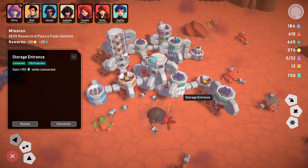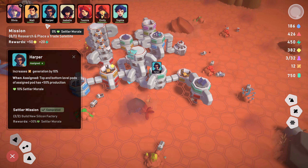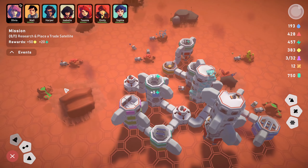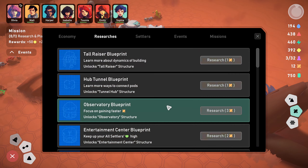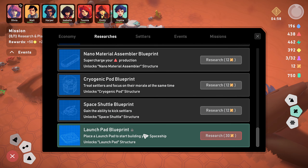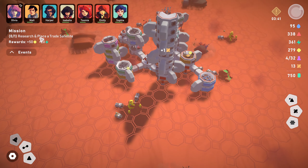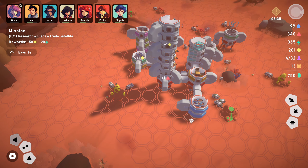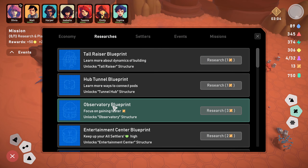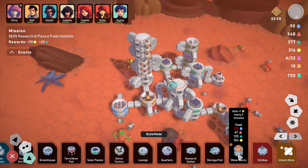I wish the tunnels cost something - they're all free. I feel like they should cost building materials so you have to utilize them a bit more carefully. The base is coming along pretty cool. I'm hovering over spaceship parts - research launch pad to unlock. I'm kind of cheesing towards the end. A settler has fallen ill. You can rotate the buildings when they're placed. Let's assign Olivia to the sick bay. Kind of hard to keep on top of everyone - let's get Harper in, he's already assigned so he's in his job.